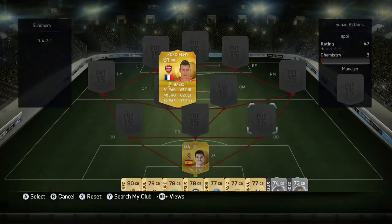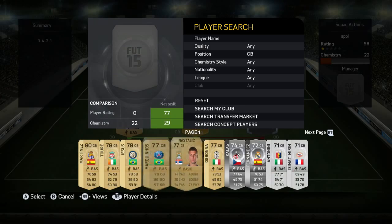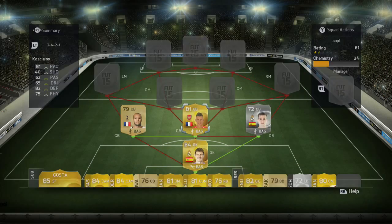Moving on to the center backs: the first one is Koscielny in the middle, the second is Kaboul on the left side, and the right one is Nacho Fernandez. Kaboul was a very solid one — 74 pace, 80 defending, 82 physical. He was very great pace-wise and defending-wise, very strong, bullied a lot of people off the ball.